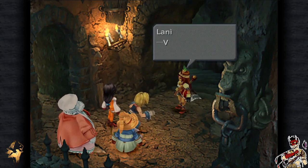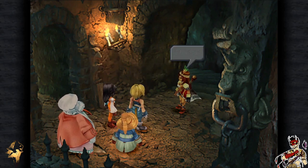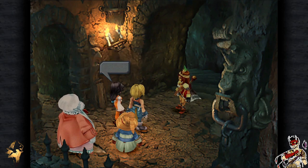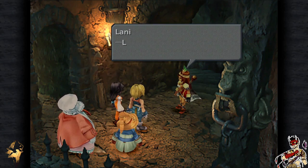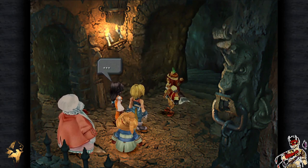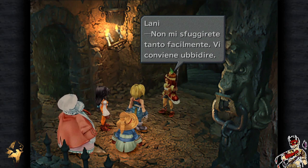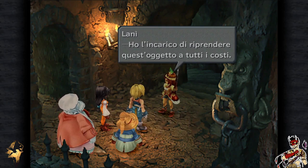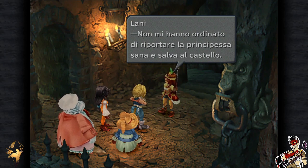Chi va là? Vi cercavo, principessa Garnet. E tu chi sei? Sono Lanì. Ho ricevuto ordini dalla regina Bran di cercare la principessa. Mia madre mi cerca? E perché mai? Io non voglio tornare ad Alexandria. In realtà la regina non vuole voi — vuole solo ciò che vi siete portata via dal castello. Restituitemelo subito, appartiene a Bran. La regina rivuole il gioiello ancestrale. Non mi sfuggirete tanto facilmente, vi conviene ubbidire.